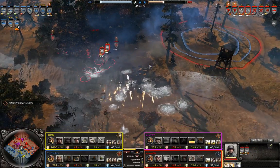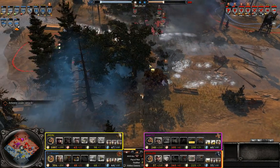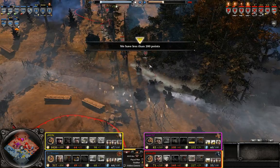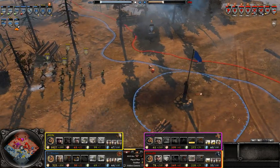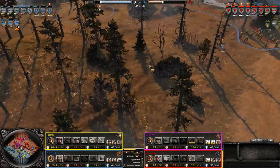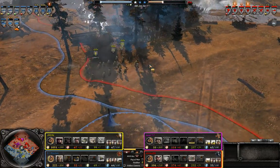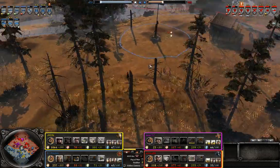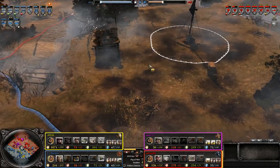Unfortunately this one penal is going to die. Why would you retreat? I don't understand that retreat. The Katyusha barrage was only fired now, not earlier. That was a big mistake — he could have wiped out that penal as well. That's unfortunate.